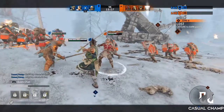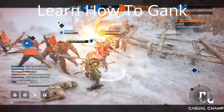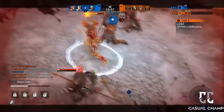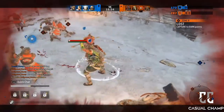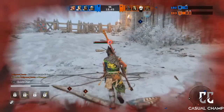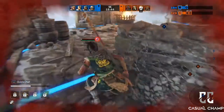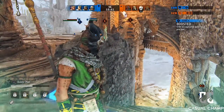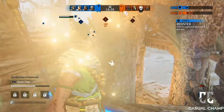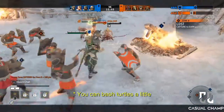Tip number three goes hand in hand with roamers, and that is learn how to gank. I do have a video coming up next on how to gank, so make sure you subscribe so you don't miss it. The basic points here are: let your teammate do their maximum punish. For example, if your teammate just guard broke someone, don't smack a light in his face — wait for him to do his heavy. You can time your heavies to punish parry attempts, and if the guy is turtling and blocking everything, be more aggressive and use your bashes to open him up.